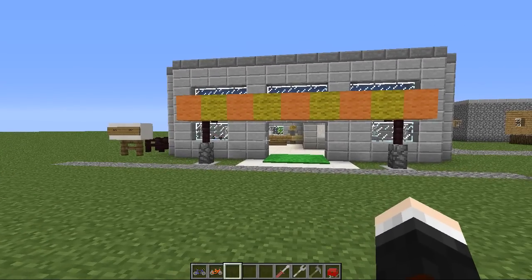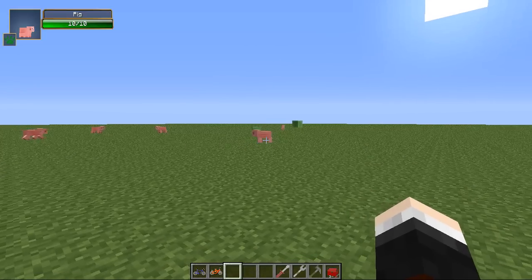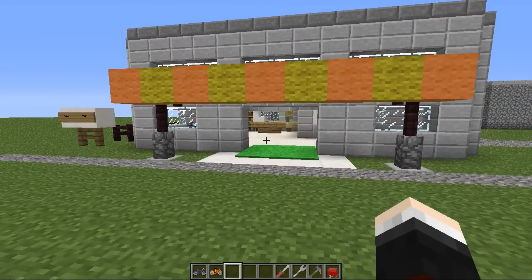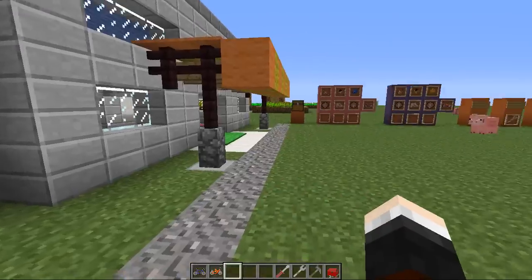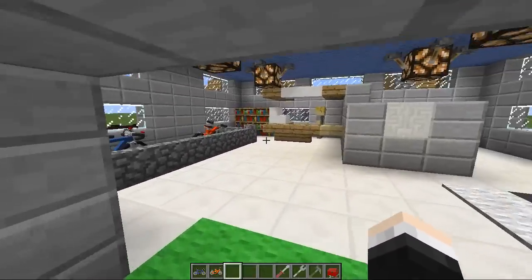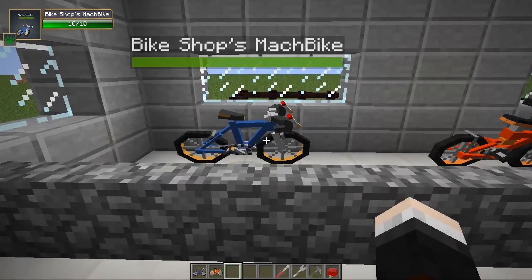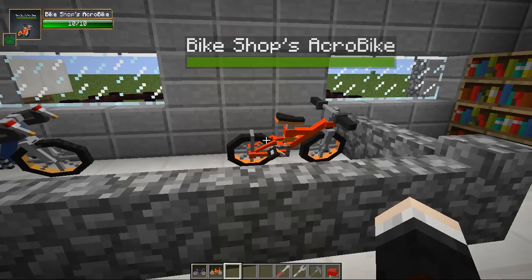This generated structure over here is the bike shop. We are on a super flat world — there are slimes absolutely everywhere, as well as pigs for some reason. I needed to find a village because this is a brand new generated structure inside a village. It is a bike shop, you can tell by this sign over here. Inside, here are the two bikes in this mod: the Mach bike, which is a nice blue color, and the Acro bike, which is a more BMX-style bike.